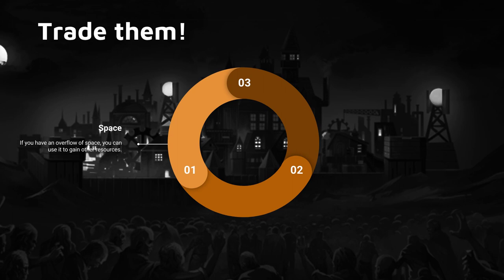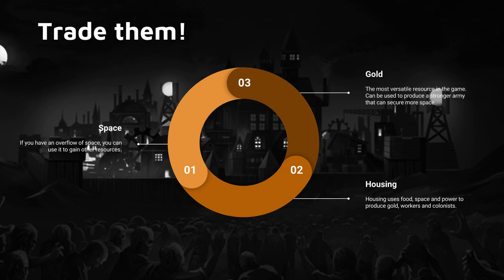Let's say we have a bunch of space — that's usually the early game. You can use that space to, for example, build housing. The housing will use that space and some gold to produce gold, workers, and colonists from food, space, and power. Gold from your housing is super versatile — you can use it for anything. In fact, everything in the game costs gold. You can trade your space, gold, and food plus some power for more gold and workers. You can almost trade between all of these resources.